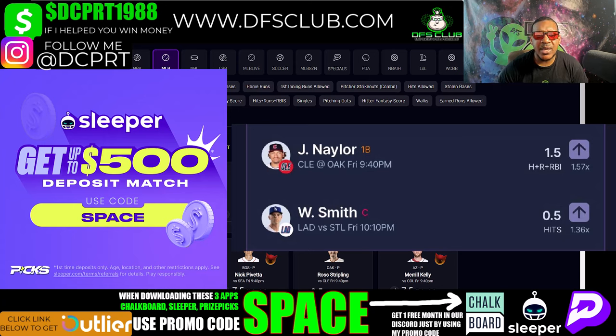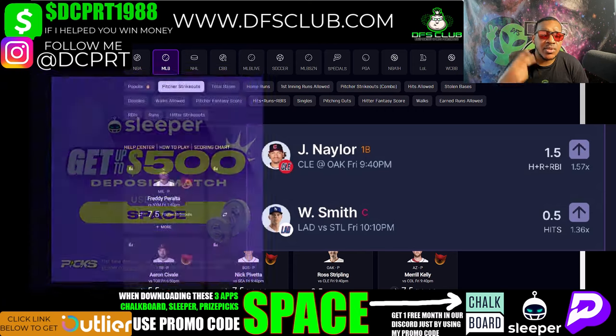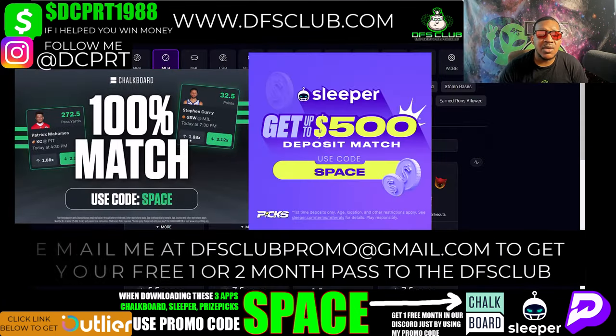My second Sleeper pick is Will Smill at 0.5 hits. He's got a perfect batting average against the pitcher he's going up against, so I'm taking that over. Enter my promo code 'SPACE' on Sleeper and email me at dfsclubbpromo@gmail.com — I'll give you one free month in our Discord. If you use my promo code on both Chalkboard and Sleeper, I'll give you two free months.